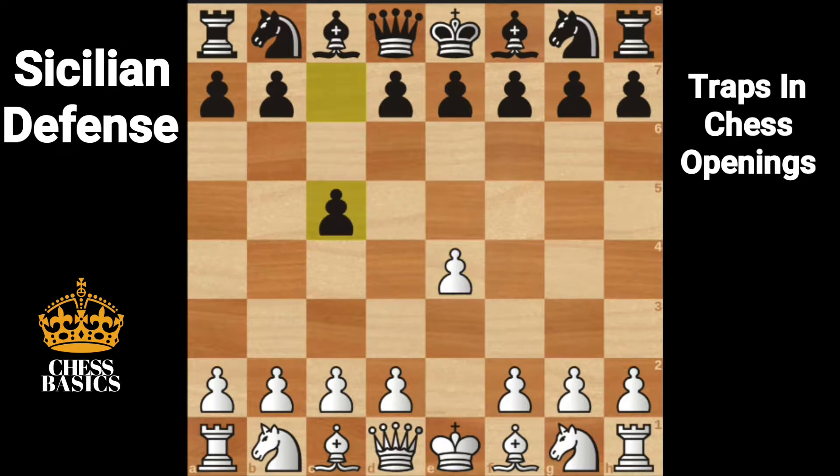E4, C5 — the Sicilian defense. B4, this is a wing gambit. C takes on B4. A3, offering the second pawn.